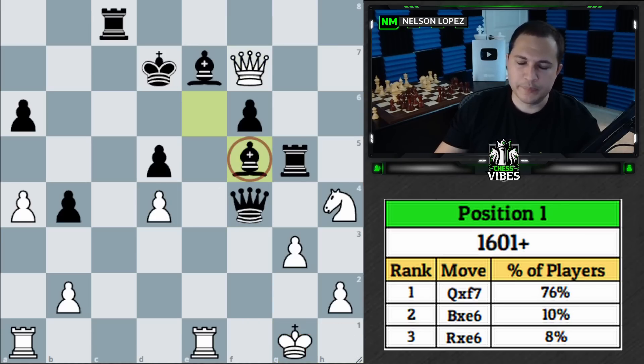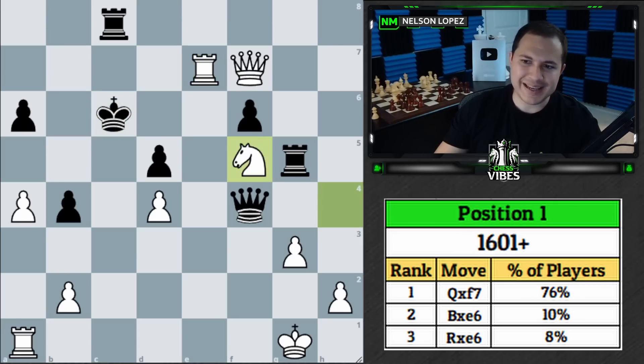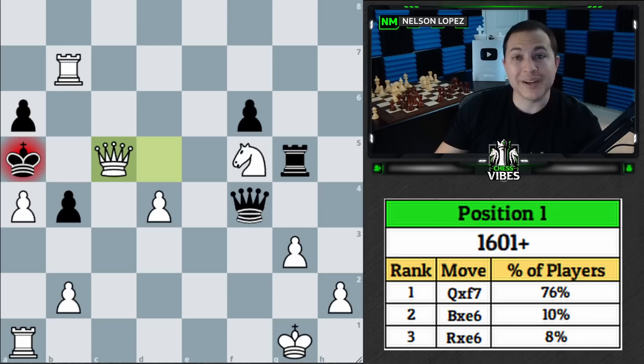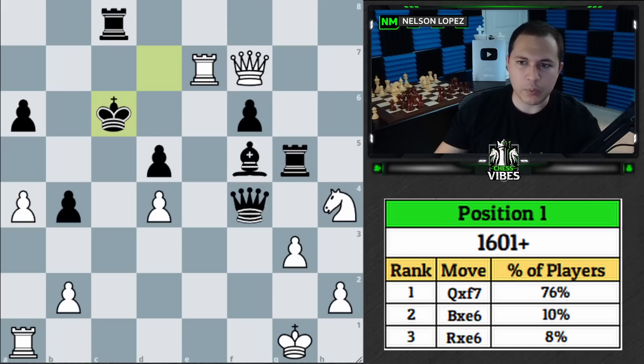If black just takes our bishop, it unleashes the queen and rook, and there's a checkmate in seven moves. After king c6, knight takes f5 is the quickest way. Black has no way to stop what you're trying to do. For example, if they try to run, you bring the rook over with check; the king can try to run, but after queen takes c5 it's checkmate. There are a couple of different ways that can happen.